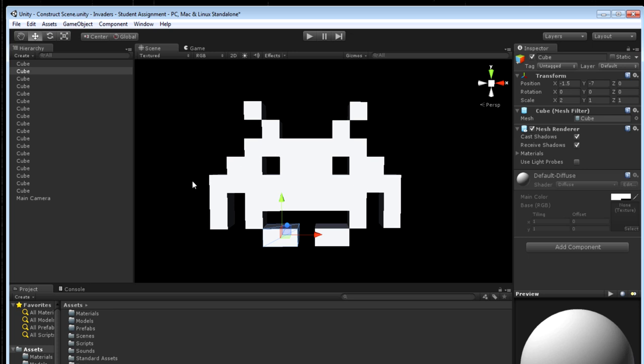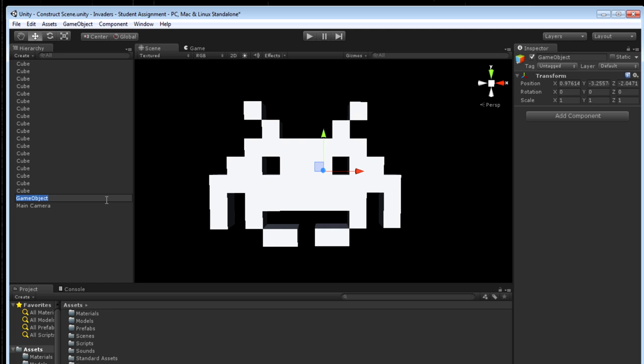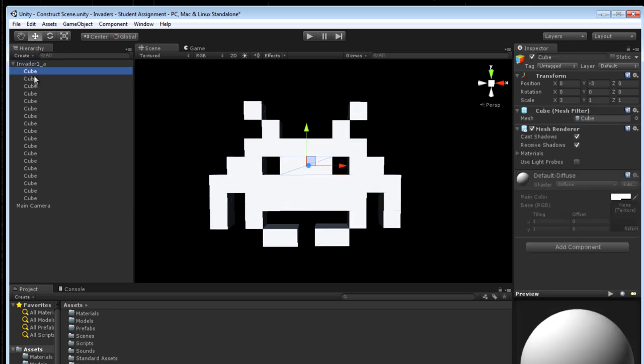What I'm going to do now is create a container game object and parent all of these cubes to it. That's very important because when we add that combiner script, it works by collecting the meshes of all of its children and combining them into a single mesh that is created and stored in a mesh filter in the parent object.